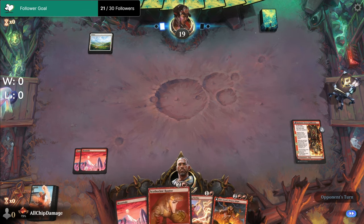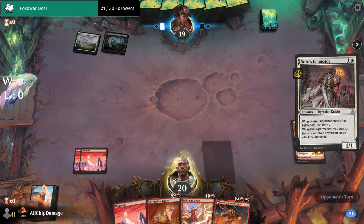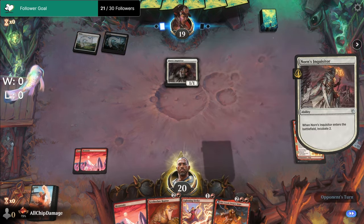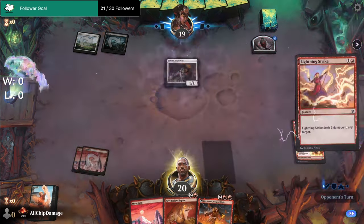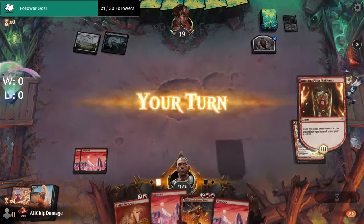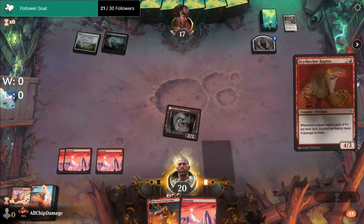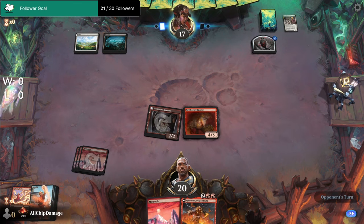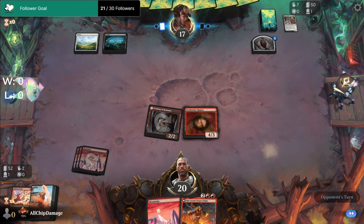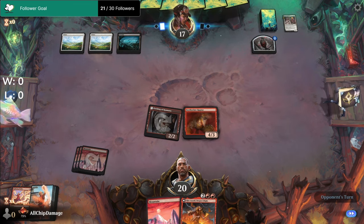So next turn is the Raptor, but okay, play that. Swing and then we'll play the Raptor — hopefully we can draw onto something to set up for the Ashanil. If not, hopefully the Raptor sticks around and can do some damage on our turn if they try to do something crazy.